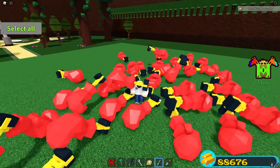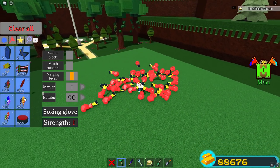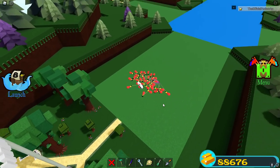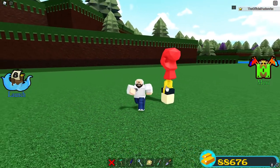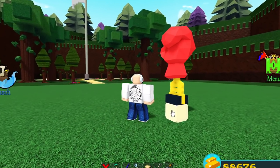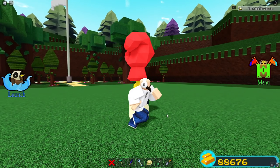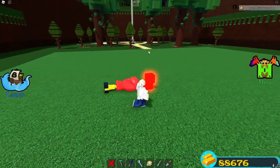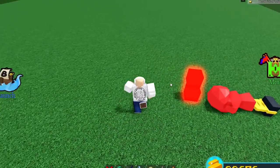Oh my gosh — that actually worked! I didn't think that was going to work. And I could also connect all these together — oh my God, that's crazy! I went ahead and placed all 36 again. As soon as I remove this butter block, the game could crash. Here we go — let's take it away. Oh my gosh, it's actually crazy!